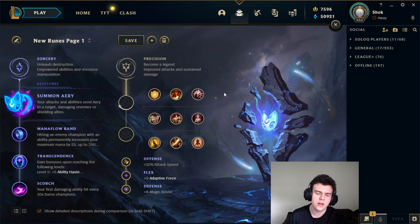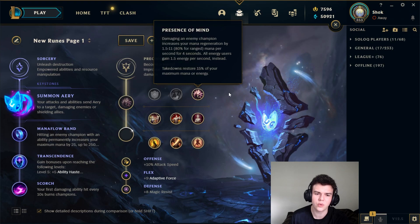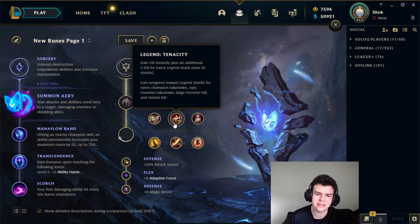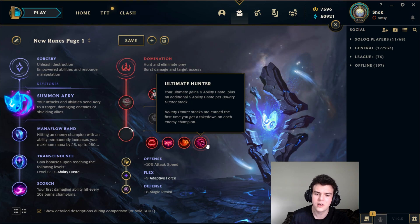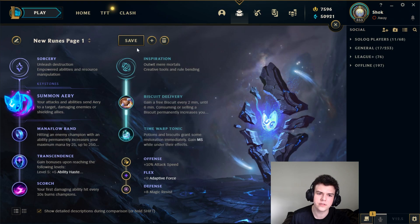For secondaries, the only other ones I really think are good would be Precision secondaries. Normally these aren't good for mages, but Orianna actually can use them. You don't really need Presence of Mind, but there's nothing else really better to take. Then you can take Attack Speed or Tenacity. I think these still aren't super good because in teamfights you're not auto-attacking that much, and if you need tenacity a lot of the time you might just need to position better or get Merc Treads. So it's an option, but I think Inspiration is better pretty much 99% of the time.